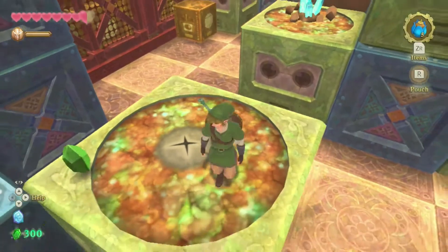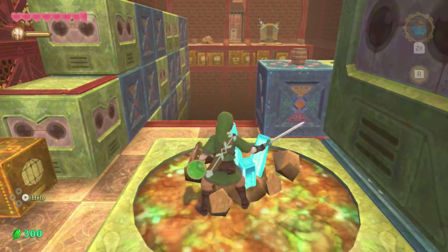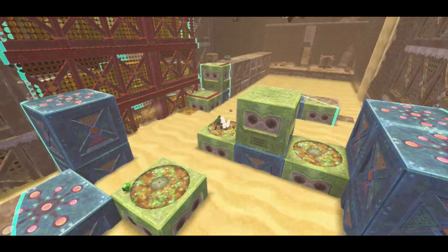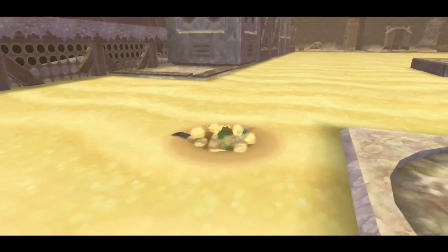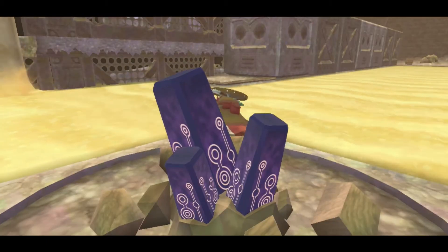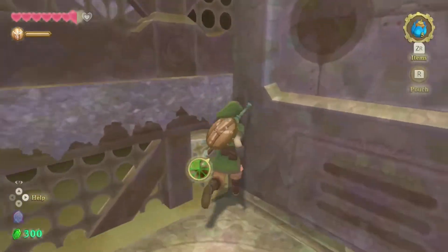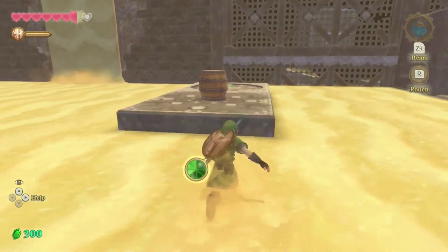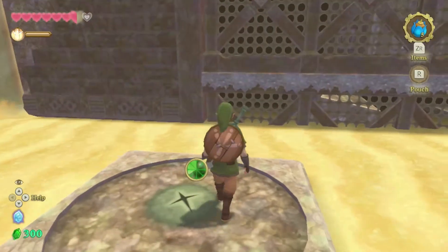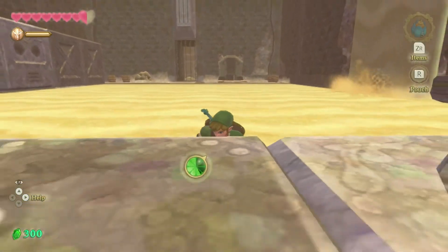Rupees — great. Do I need to hit this again? I feel like I need to hit this again, get that sand rolling again. Oh god, Link, you idiot — don't let a giant crab take you on like that. You are the hero of the skies, yeah, that's the one you are. So I think what I need to do — I'm not seeing anything particular.